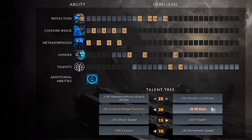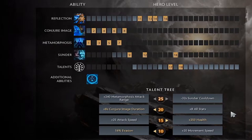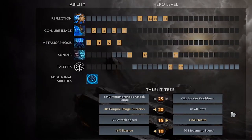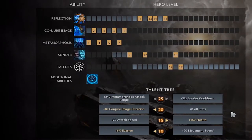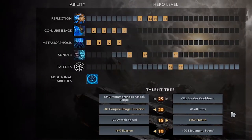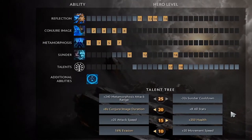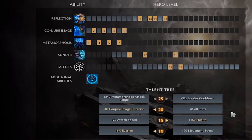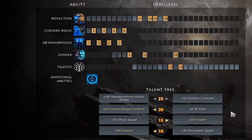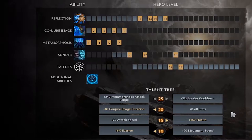There are situations where you take plus 8 all stats — if your illusions are getting killed easily in fights from AoE like Jakiro, or if you're being focused a lot and need the extra survivability. But more often than not, take the plus 8 second Conjure Image duration.